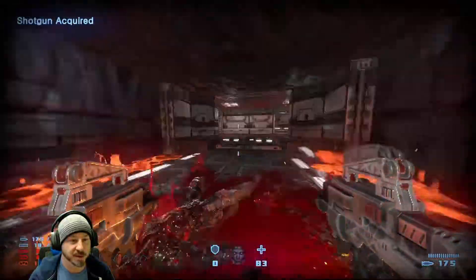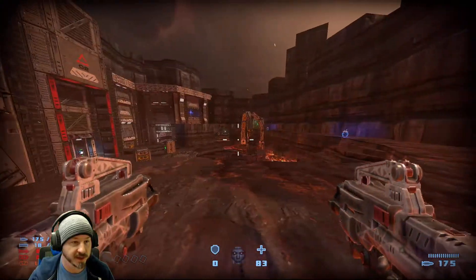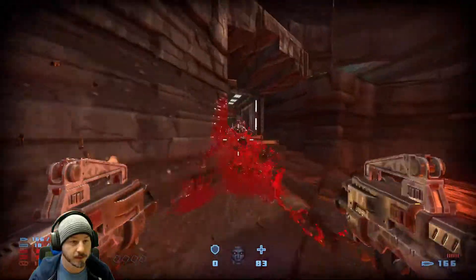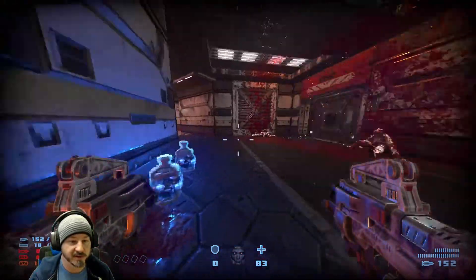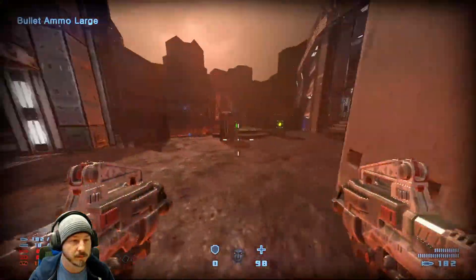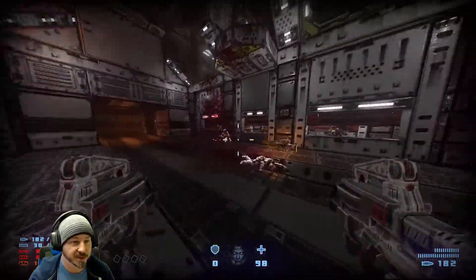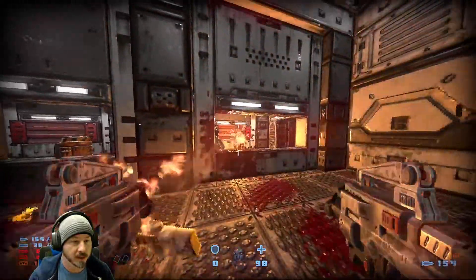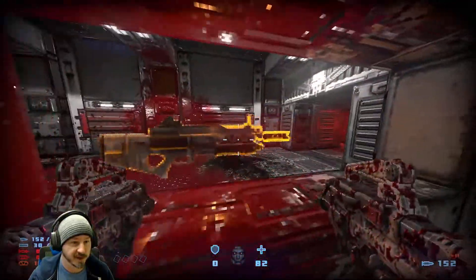The way this works is you can use both mouse buttons at once to shoot both guns, or you can shoot one or the other depending on how you want to do it. Of course you'll eat up your ammo more quickly if you do it that way. We're at a branching path here — we can go several different ways. Let's blow up — I see you. Oh, missing the barrels. There we go — apparently got myself a bit there too.